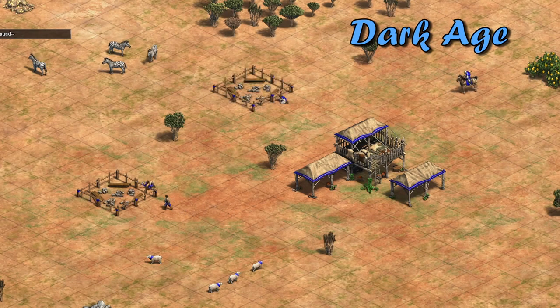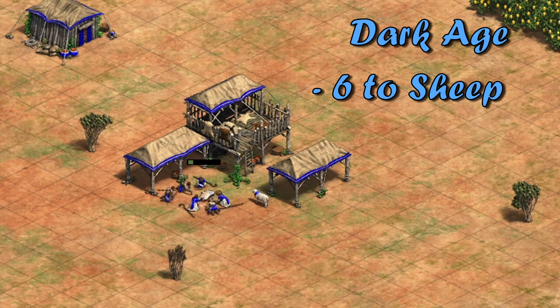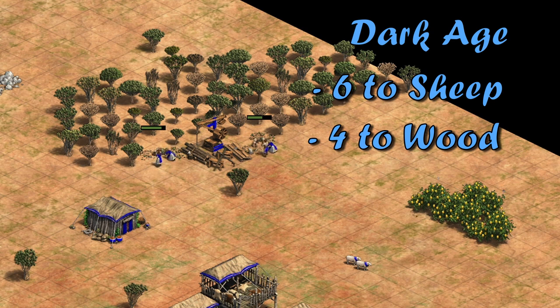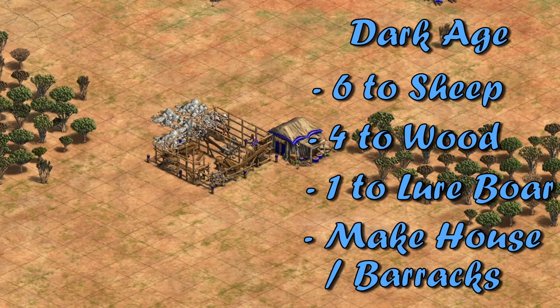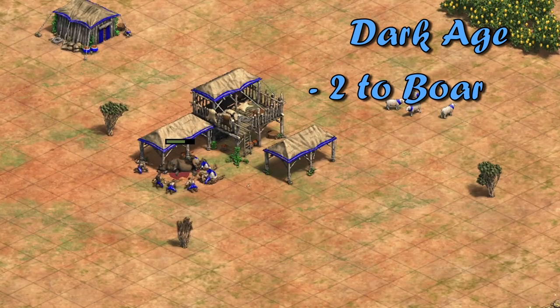Start by making two houses and scout your base. If you are able to, use your sheep to help scout as well. Send your first six villagers to sheep, then send four villagers to wood. Try and pick a wood line that will be protected and away from the front of your base. Send the next villager to lure your first boar, then send one villager to make a house and then make a barracks at the front of your base. This villager will be dedicated to walling and will need to make three more houses and wall off the entirety of your base throughout the Dark Age. Send two villagers to the boar under your town center, for a total of nine.